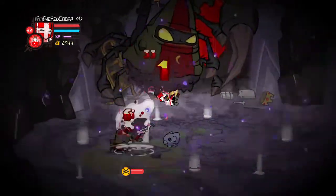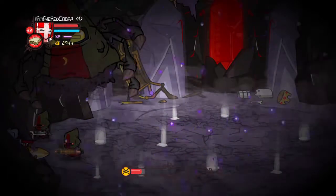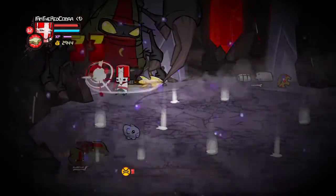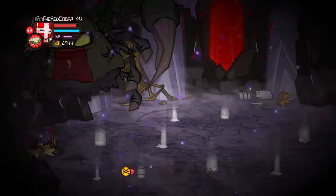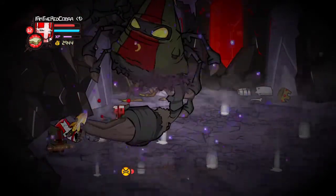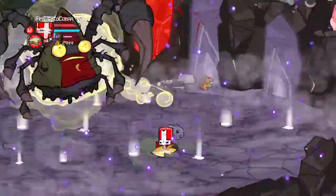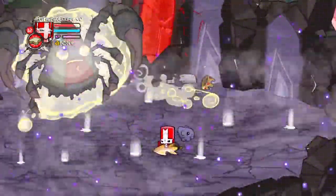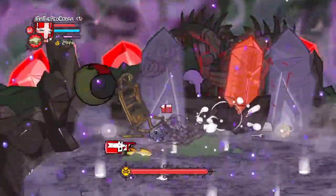Okay, let's use a health potion — getting kind of low, I don't want to be taking any chances here in the final battle. Kind of stuck in a corner, need to get out. Almost got him! Okay, he's back in balloon form — this time he's a little bit faster.